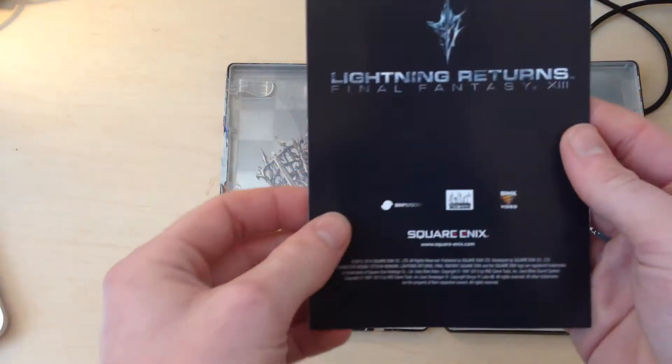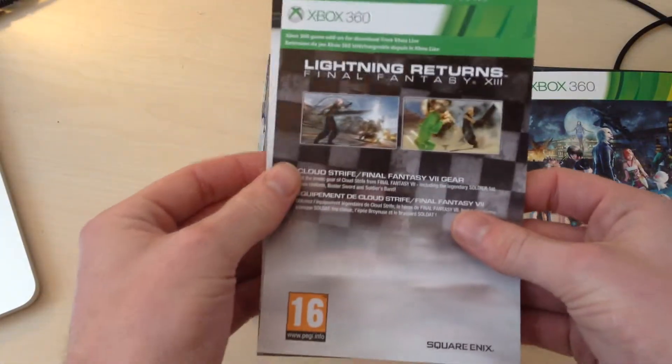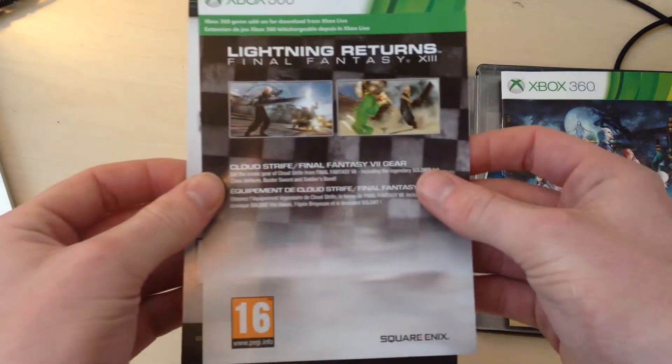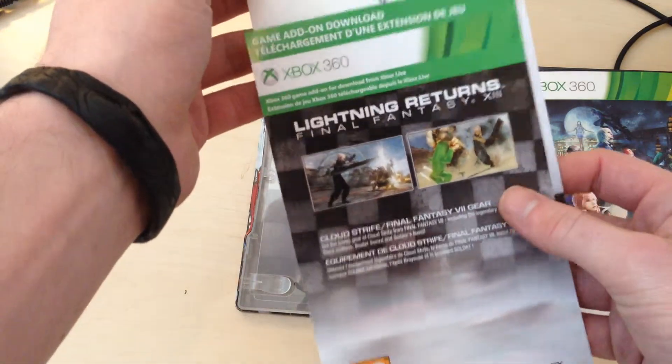On the back of the manual, you just have Final Fantasy branding. And I'm not going to show you the codes, but that's the DLC for the Cloud Strife costume. The other one is a registration for Square Enix members and stuff.